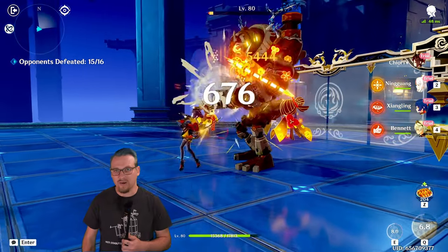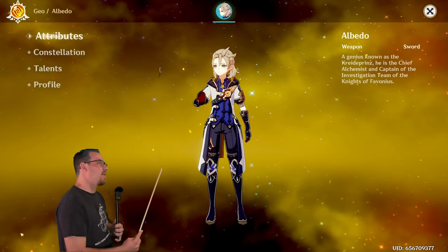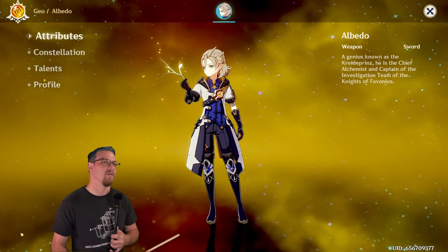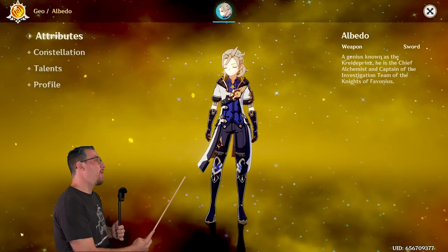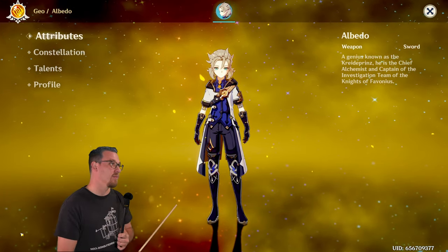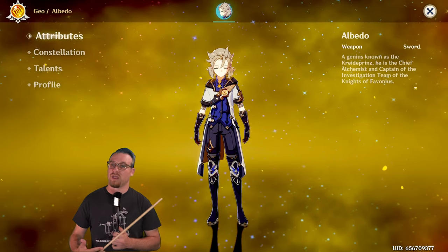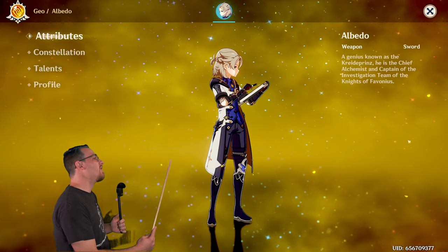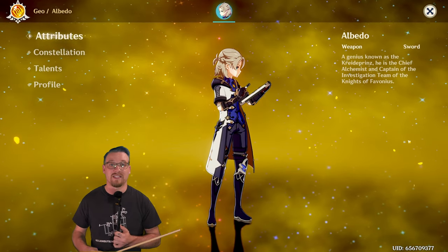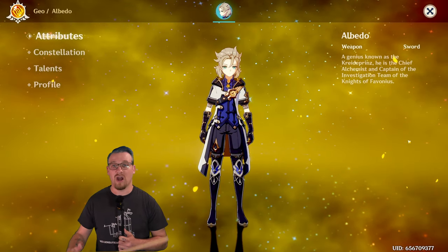There's only one other character that equips swords and can use this weapon fully, and that is Albedo. Albedo's skill scales off defense and his burst scales off attack, so he has a split scaling — not in the same way as Chiori — but because he's a geo character who deals geo damage and his skill does damage based on defense, especially with four-piece Husk of Opulent Dreams where his main damage comes from his off-field skill, he can make very good use of this weapon. I believe this is actually his best weapon now, making him the second character that can take full advantage of it.